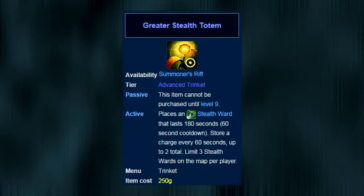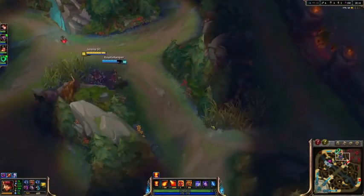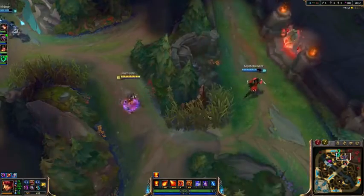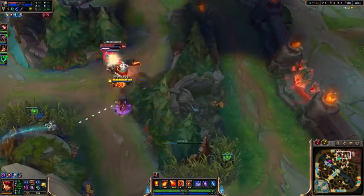For the greater stealth totem, it now gives you a full 3-minute ward that is on a cooldown of only 60 seconds, not to mention that it actually lets you store 2 charges. Because of the feature that lets you hold a ward, you will easily be using this trinket every 70 to 80 seconds or so. Even being generous and assuming you'll place a ward every 90 seconds, it would still only take 5 minutes for the trinket to pay for itself, and everything after that is just free cash money.